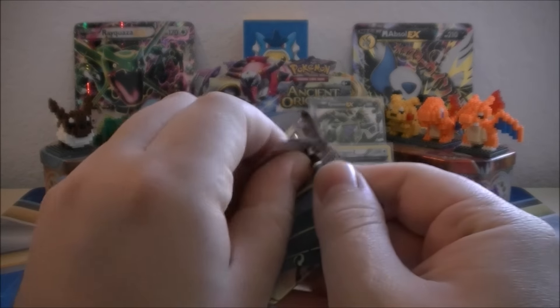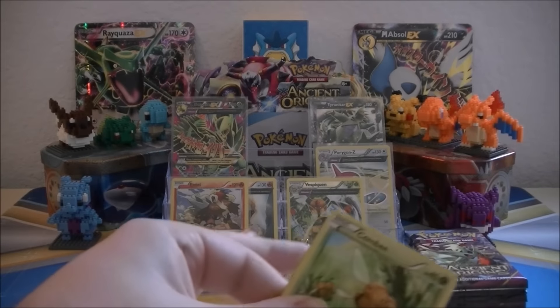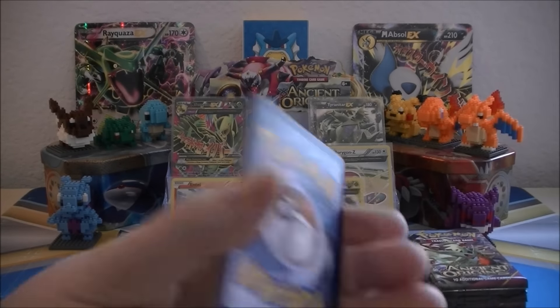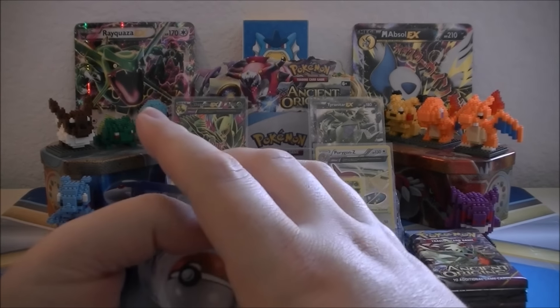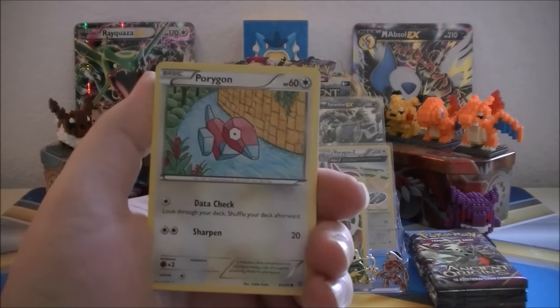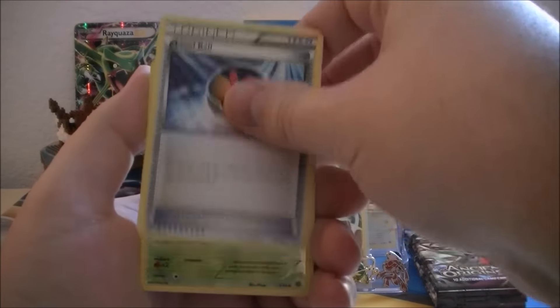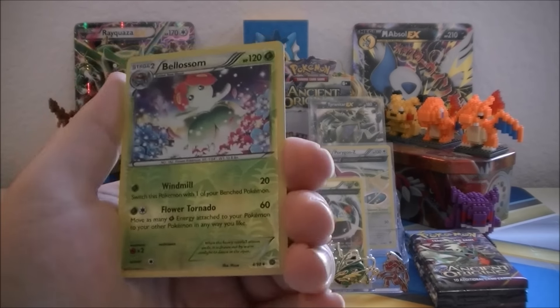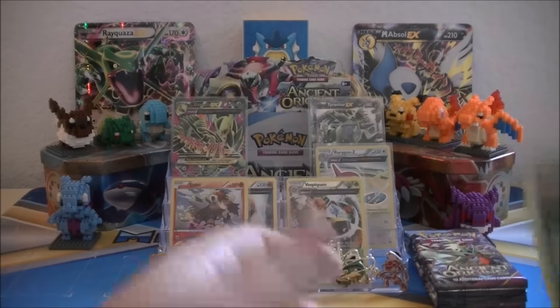Hoopa — come on Hoopa, summon some EXs for us. We got Gombee, Relicanth, Meowth, Eevee, Porygon, Lysandre, Sableye, Level Ball. Bellossom is the Reverse, which is an Uncommon. And our Rare of the pack is a Registeel non-Holo Rare.